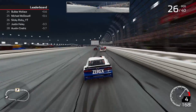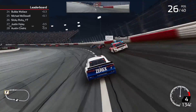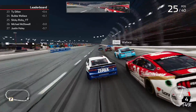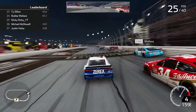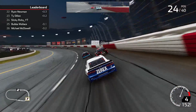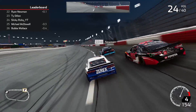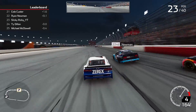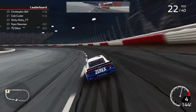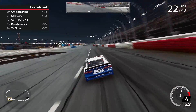Now we got Ty Dillon, Bubba Wallace, and Michael McDowell in front of us. Going on the inside - Dillon was running the high line and then he all of a sudden went to the middle lane. I get past him, and I think that was probably the Allison throwback. We get past Bubba Wallace and - oh my gosh, how do I not remember his name - Wendell Scott throwback! In the process of my memory loss we got past Ryan Newman and Ty Dillon.